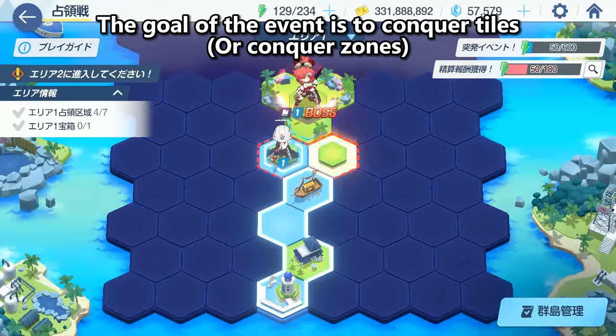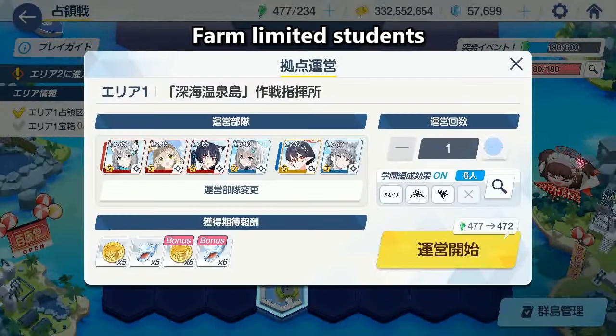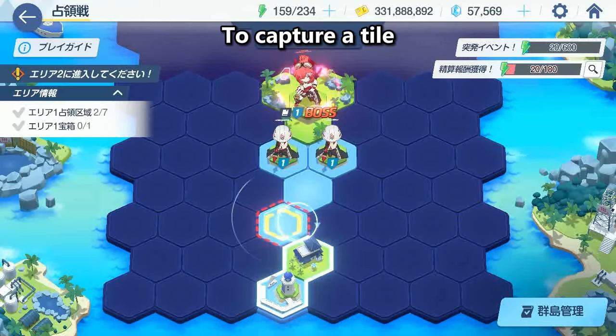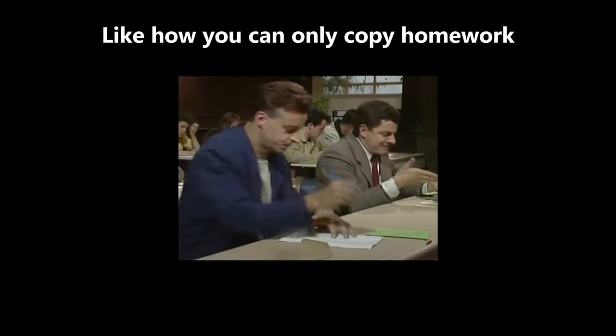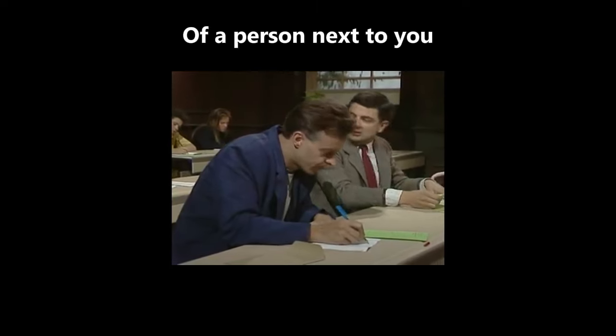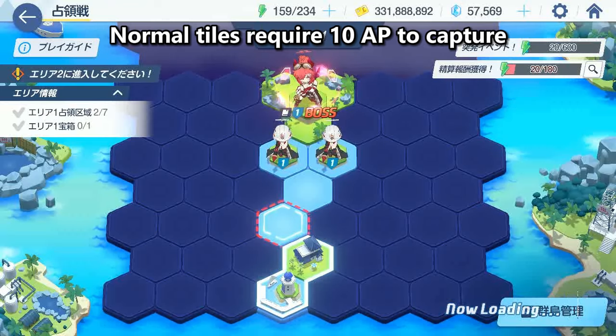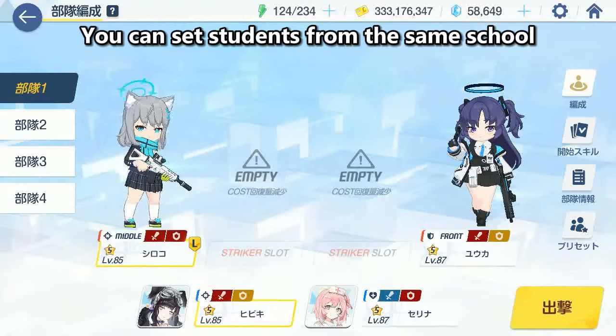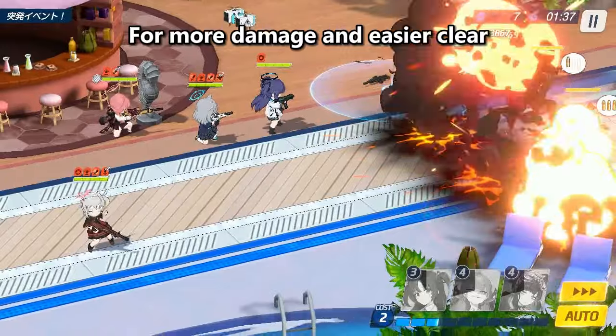The goal of the event is to conquer tiles, farm limited students like S Shizuko, artifacts, and lots of credits. To capture a tile, you must be near it — like how you can only copy homework from the person next to you. Normal tiles require 10 AP to capture, and four battle tiles. You can set students from the same school for more damage and easier clears.